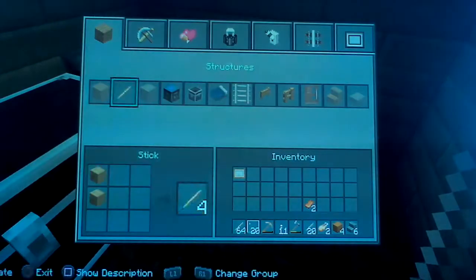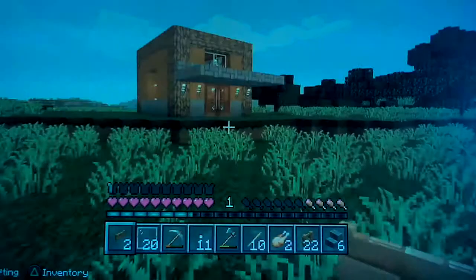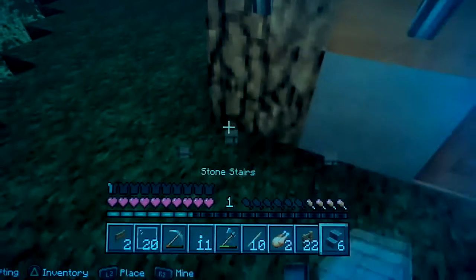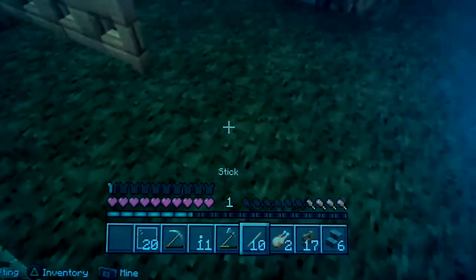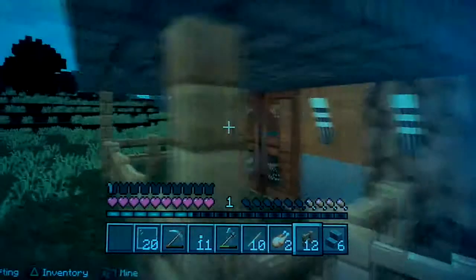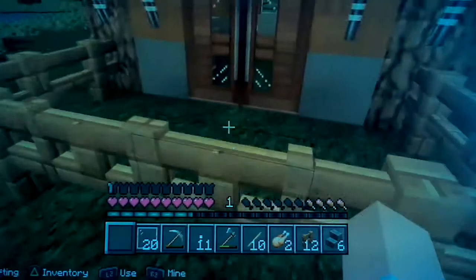First I'm going to make two fence gates and make the rest into fences. I found this design from someone's YouTube. It's just basic — you do stairs, two half slabs going forward, then two fences, then fence gate, fence gate, then two fences, fence fence. It can be any type you want.